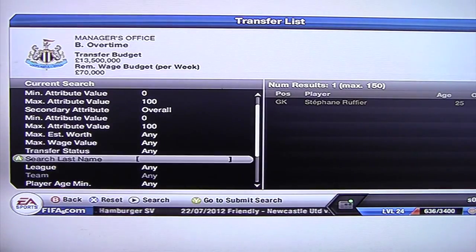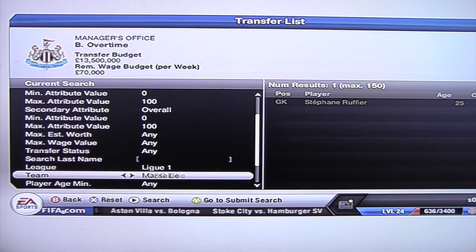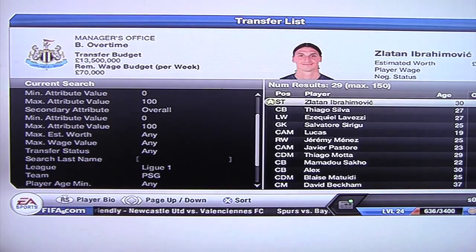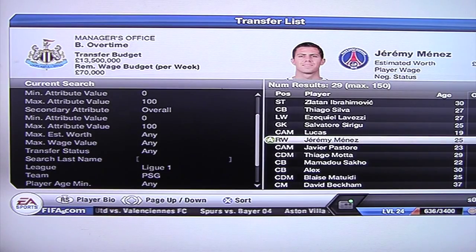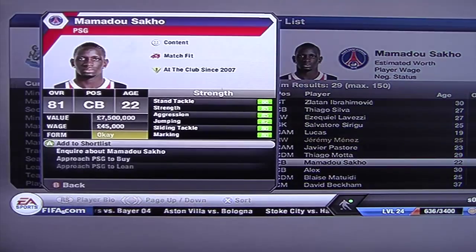Jeremy Menez from PSG — we'll just go to PSG. There is one player I'll go for straight away and that is Bokali. But first, Jeremy Menez, which I will add to shortlist. Same with Sako.